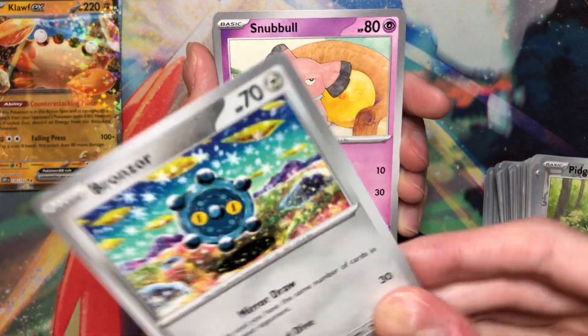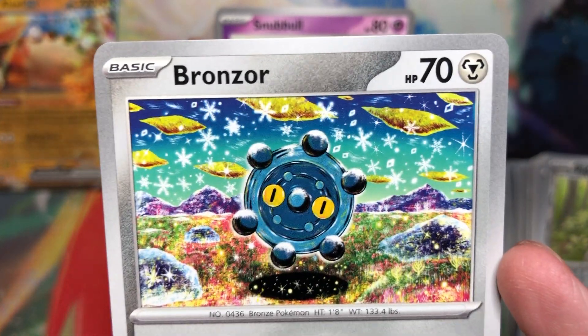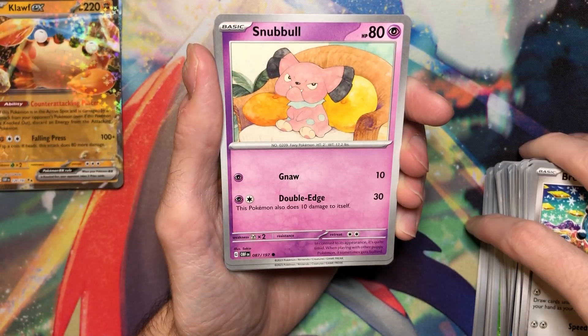Franzor. This is great — Shinji Kanda, who did the Giratina V alt art. That's really nice. Their art is so good.